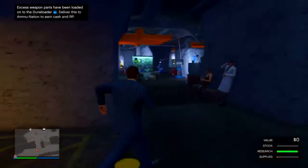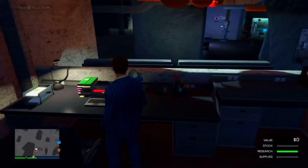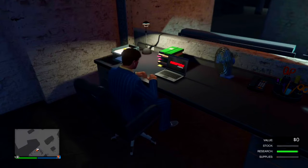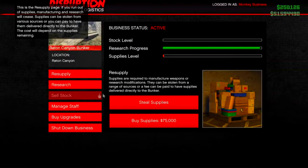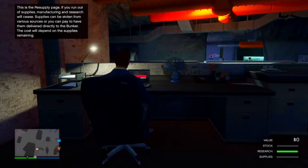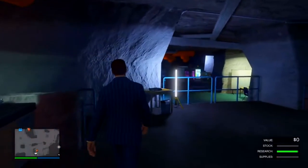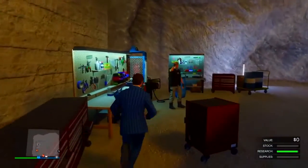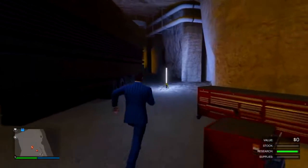Next is the oldie but goodie — the Bunker. You get supplies for it and passively gain either stock or research, which can unlock new items and the Mk II weaponry upgrades for your guns. Think of it like the drug businesses but way better than almost all of them combined. The research possibilities are great and it's just a great business overall. I could see arguments for A tier but it's definitely S tier in my book.